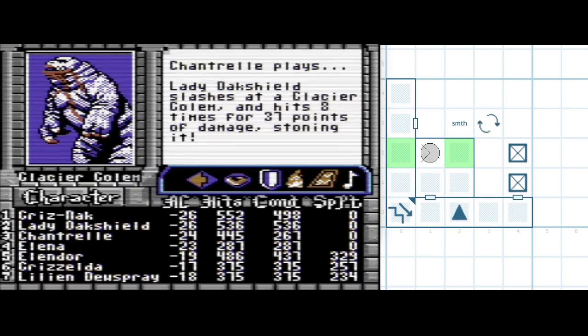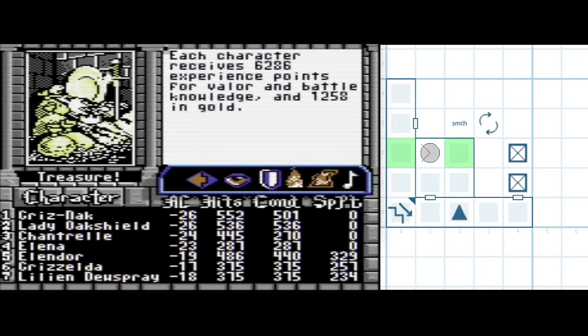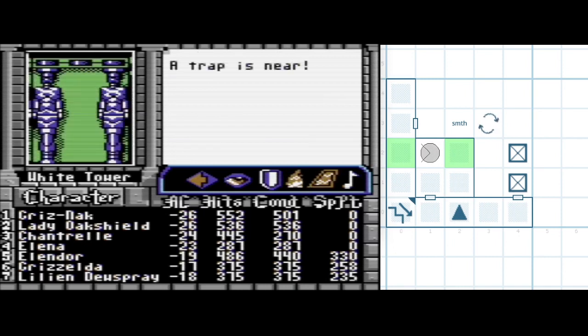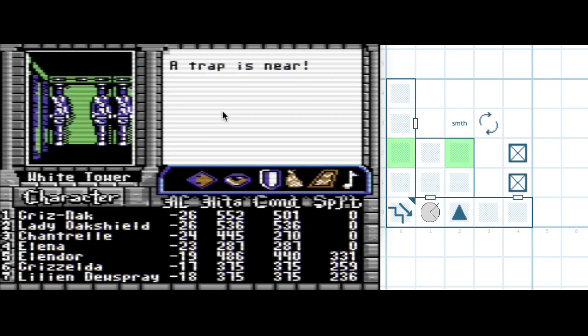Spell points look pretty reasonable except for Chantrelle — I'm going to let her hit points ride for now to save spell points. Now I'm going to look at Elendor's magic points: 329. If they go down we're standing on a drain square. They went up, which I think was just timing-based. Okay, so this is not a spell point drain. Before I leave, let's get rid of that trap.